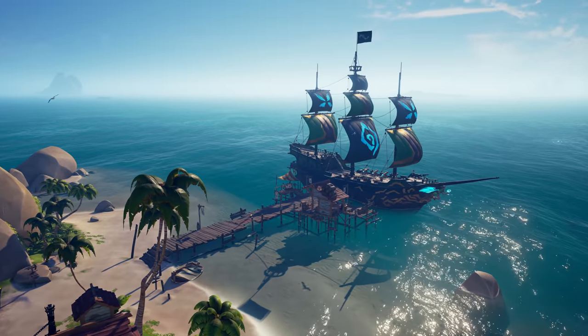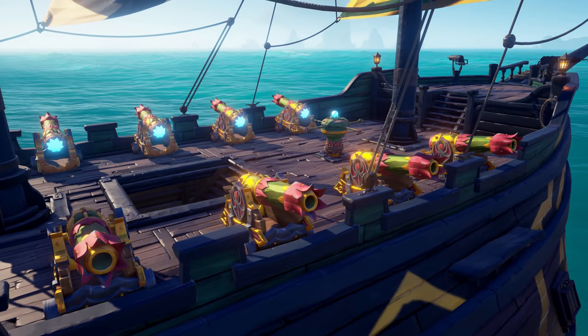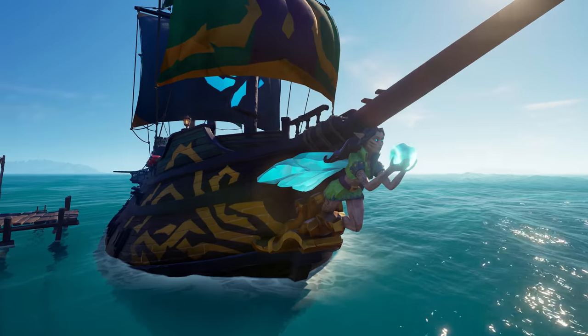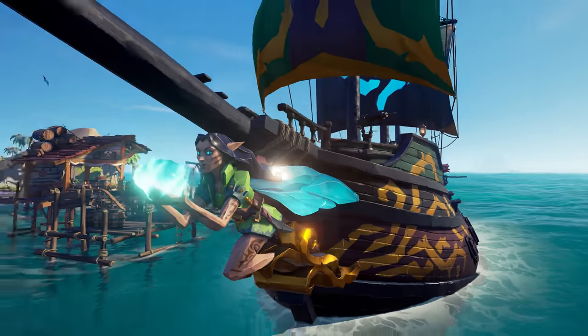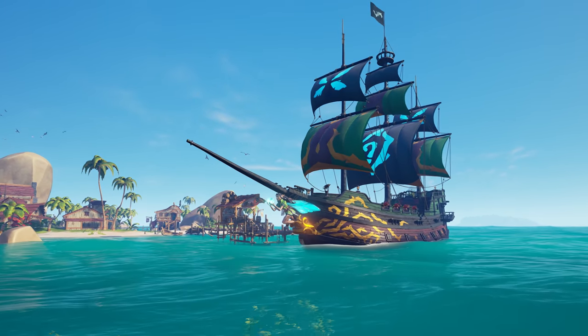And for those pirates looking to indulge in a little fantasy, look no further than the new Cameo Premium ship livery. Harness the power of the elements as you dazzle other crews, and strike fear into the hearts of even the most obnoxious giant trolls.